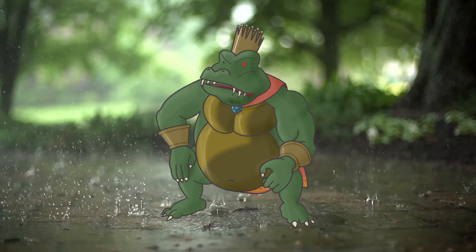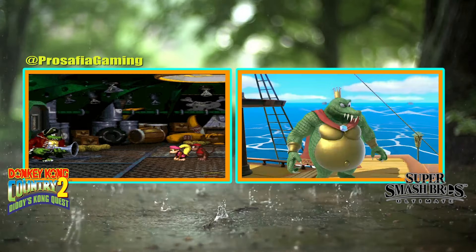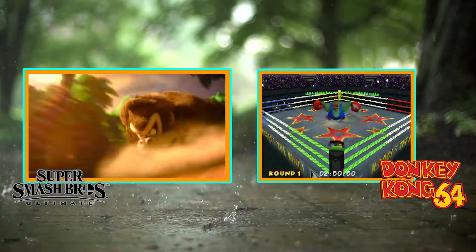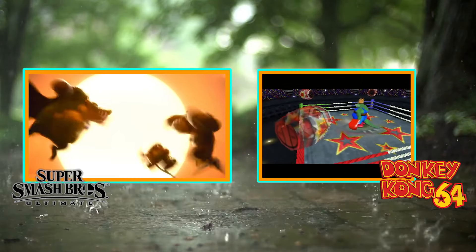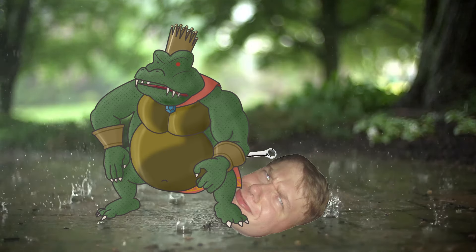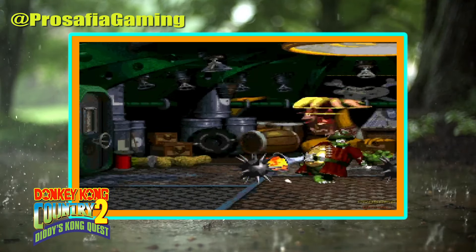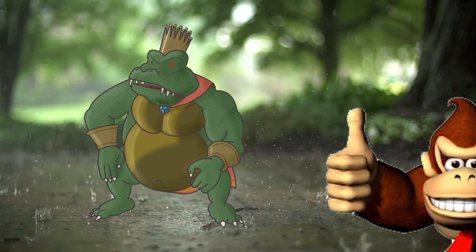I'm personally quite happy with how King K. Rool is represented, sprinkling in bits from Donkey Kong Country 1, 2, and 3 along with 64 in his moveset. It's pretty much the most well-rounded character for all of his appearances. There are some minor adjustments I would make — his dash attack could be modelled after his attack in Donkey Kong Country 2 where he uses his blunderbuss to rocket forward — but I'm quite happy leaving him as is.